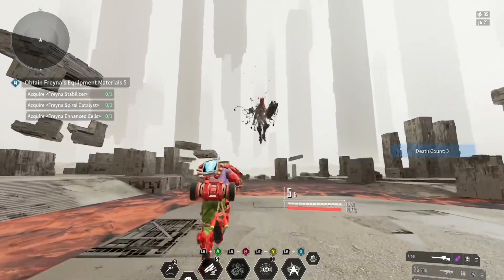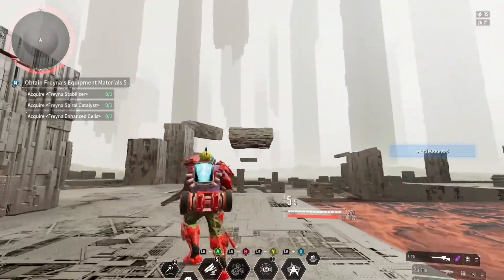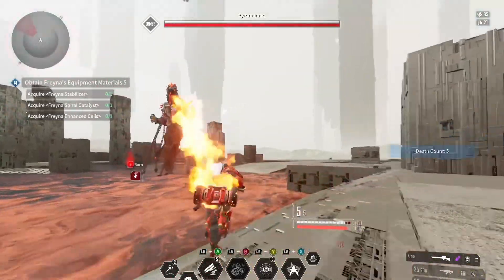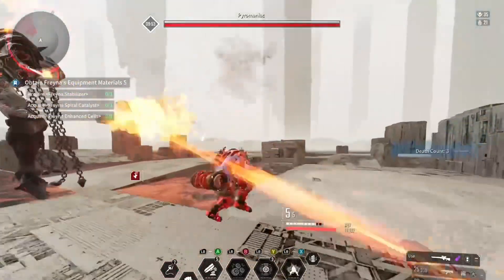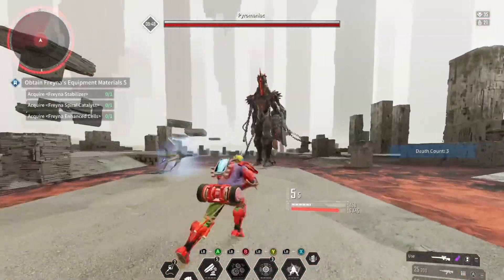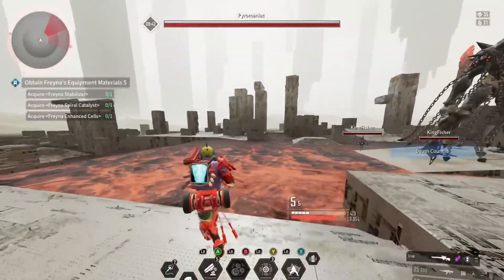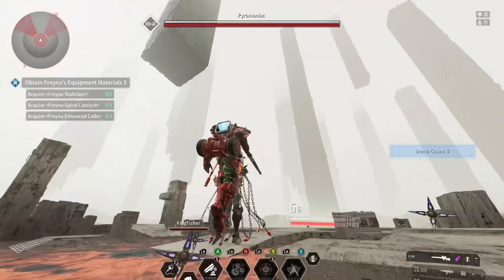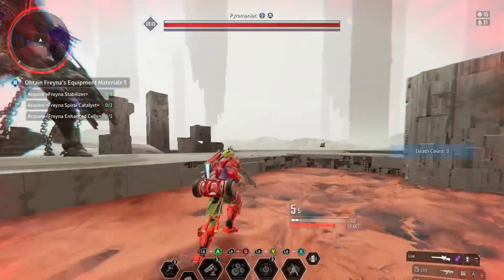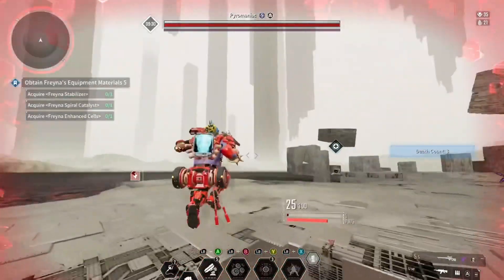First off, as soon as you get in there, a common tip I like to give people is: whatever your key bind is for it, scan the boss as soon as you see that health bar appear on the top half of your screen. That's going to come in handy later. When you scan, you'll see a new bar pop up and it's going purple — that is called the Frenzy Meter or the Immune Meter. Essentially, damage dictates how fast that meter is going to fill up.